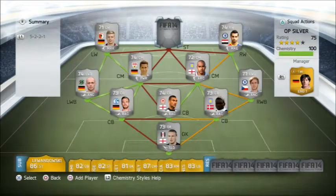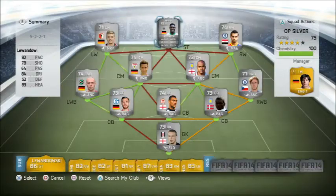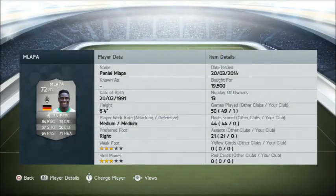Then the striker - absolute monster - Peniel Malapa. Going for 19,500, 6 foot 4, medium to medium work rate, right foot, 3 star weak foot, 3 star skill moves. 84 pace, 67 shot, 64 passing, 73 dribbling, 50 defending, and 64 heading. Got a Sniper chemistry style on him.